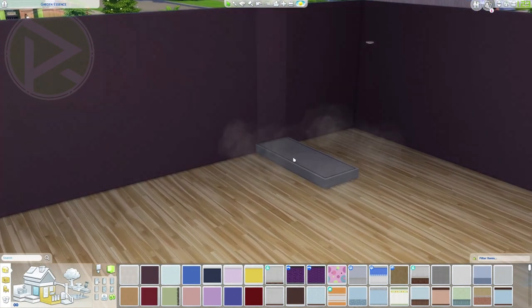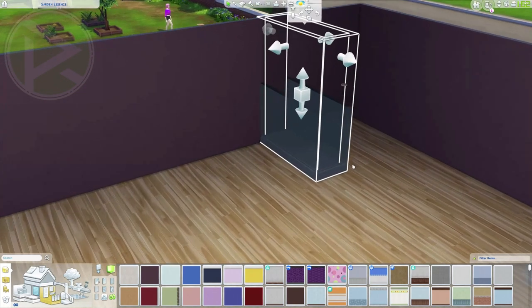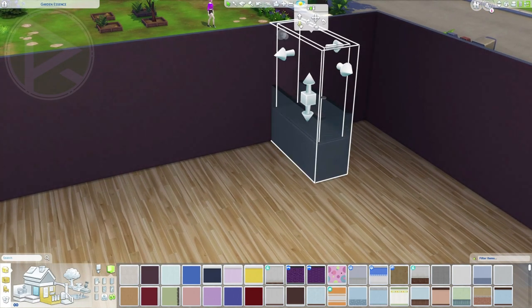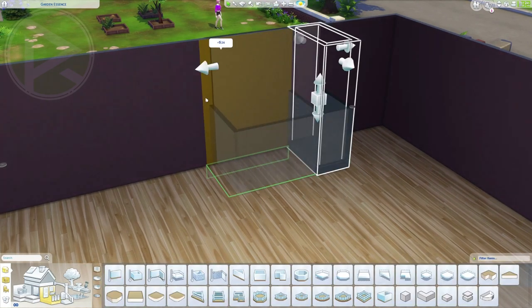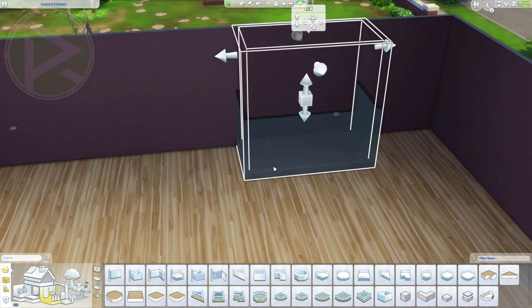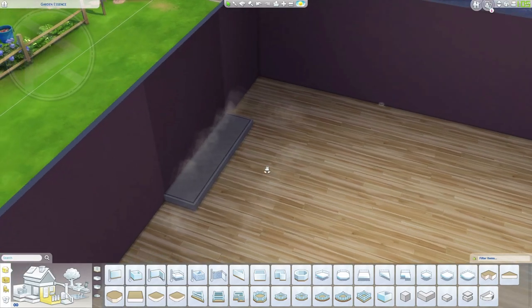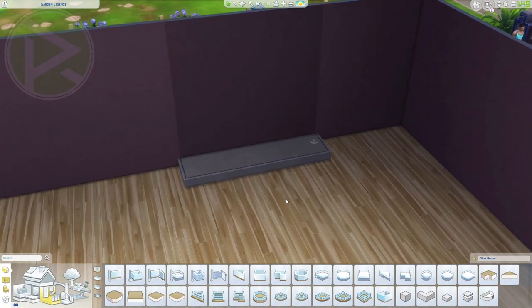Once you've done that, you can raise up and down the platform using those arrows. Do not use the old indicator — use those arrows to determine the height of the platform. Let's drop it down. From this point, stretch it across at least four tiles — this is the minimum. You can go bigger, but this is the minimum size you need, and then stretch it back. This is basically the size it needs to be.